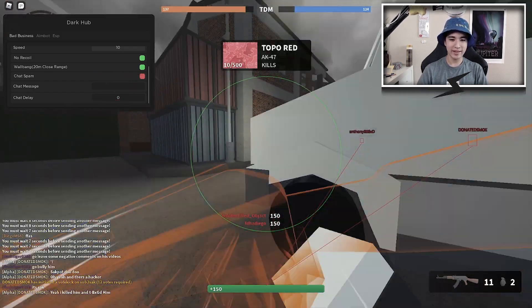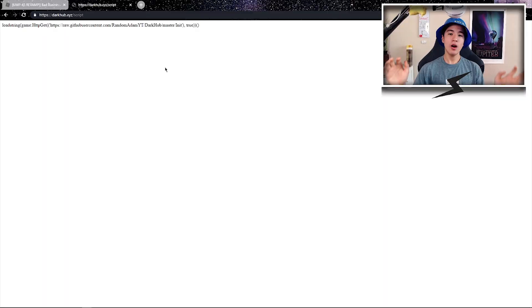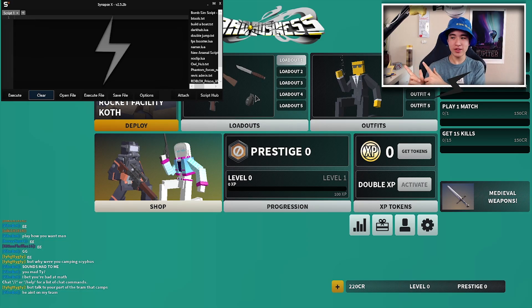Today I'm gonna be showing you how to get and use this really overpowered Bad Business script GUI. Once you're at the first link in the description you should see the script, and you're gonna want to copy it and of course take out your executor.